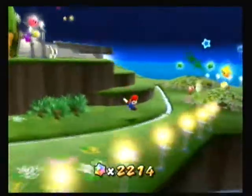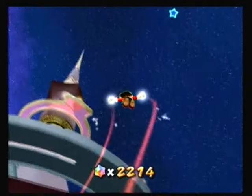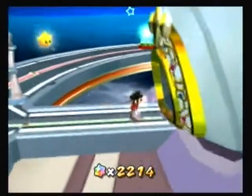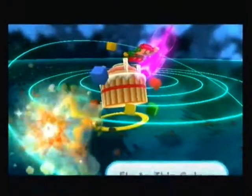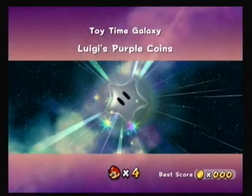Alright, you know what? Let's use the flying Mario red star thing. Oh wait, never mind. Woo! That's way off. Let's go - right in I went. Toy Time Galaxy, Purple Comet in orbit. Luigi's purple coins.